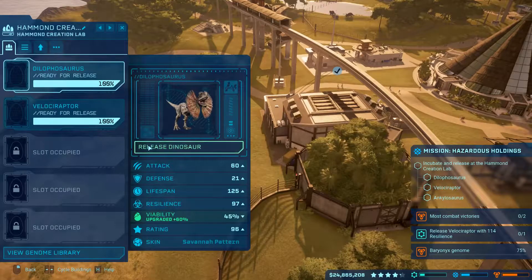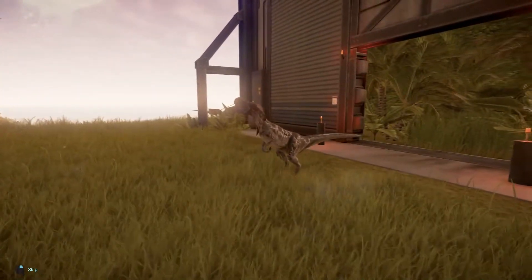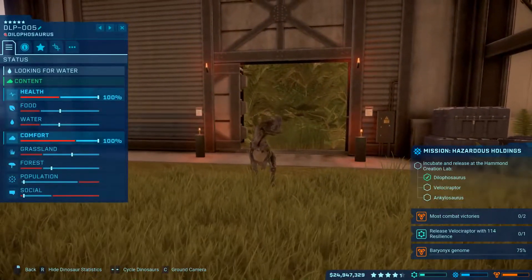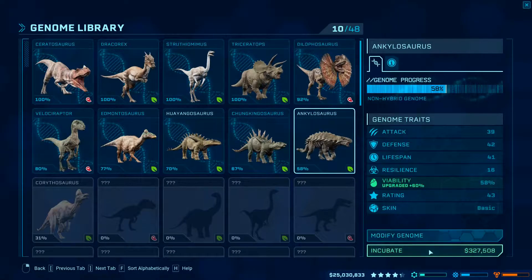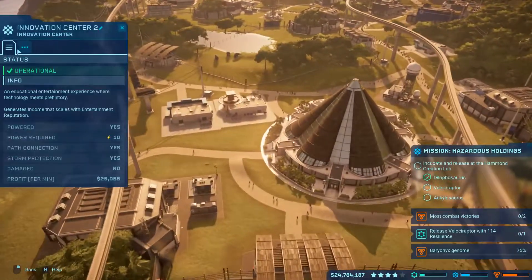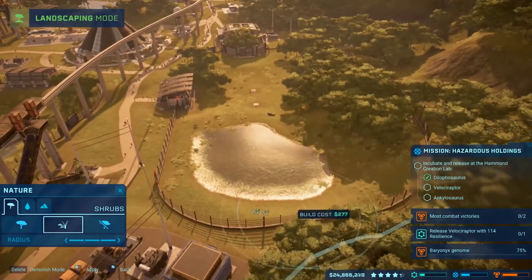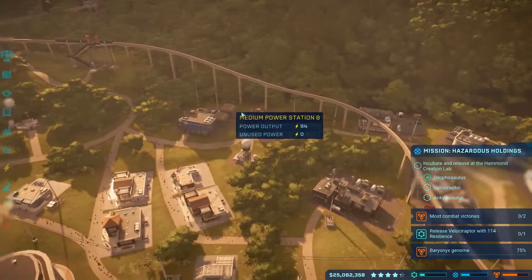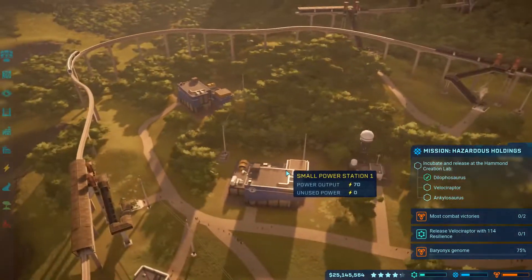Let's get the Dilophosaurus out there. I think we'll do Dilophosaurus, then Ankylosaurus, then Raptor — makes the most sense to me. Incubate an Ankylosaurus. I'm not gonna do much to him because he's probably gonna die. Making bank. So this entire guy is unused, I think I wanna get rid of him and make this guy a medium.